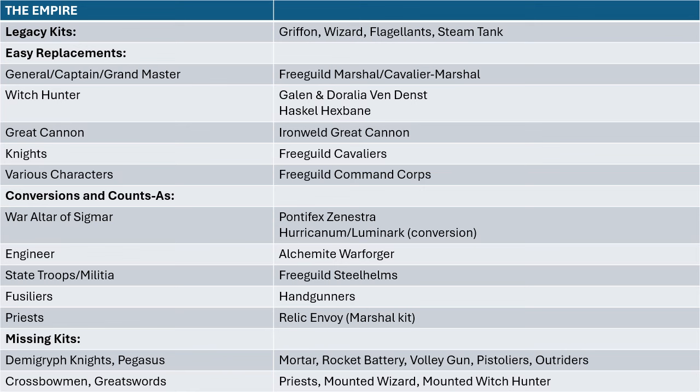Let's dig into the Empire. Kits still around from 8th edition: the Gryphon, the Wizard on Foot, Flagellants, and Steam Tank — but that's it. There are a couple of easy replacement options: the Free Guild Marshal on Foot is a great model and will fit in perfectly with the Empire. The Cavalier Marshal is pretty good — he's just a hero on horseback. There's also a new Ironweld Great Cannon that is just a great cannon, and the crew members are really great — I want to pick up that kit just to do stuff with the crew.